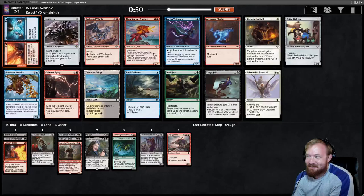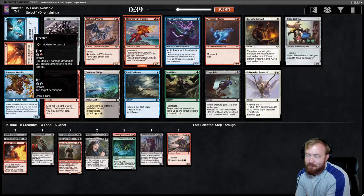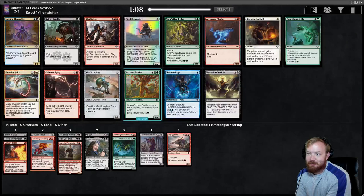My options are Flametongue Yearling, Smell Fear, or Tragic Fall. I'm going to take the Yearling, although it is quite tough on our mana. Fire is a pretty good removal spell - it's good in red and blue because it is red and blue. We'll take the Yearling - it's removal stapled to a body.